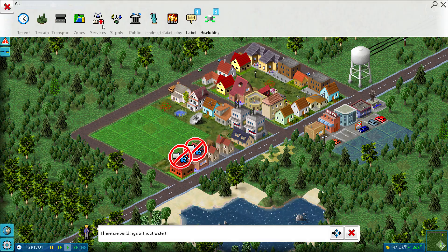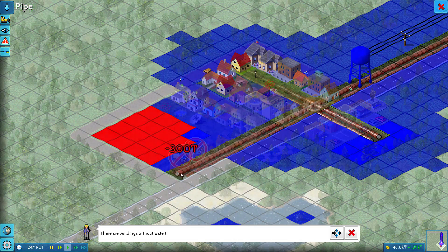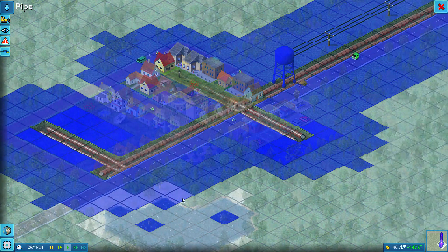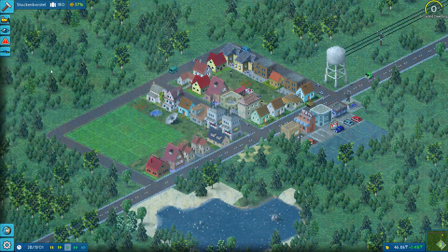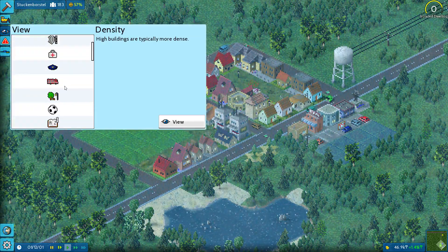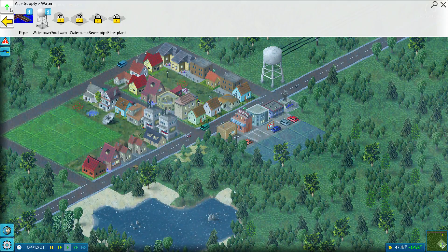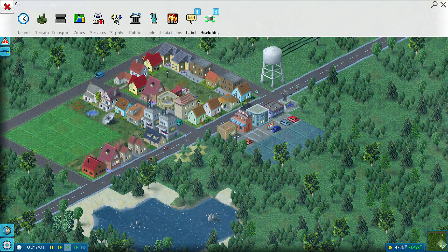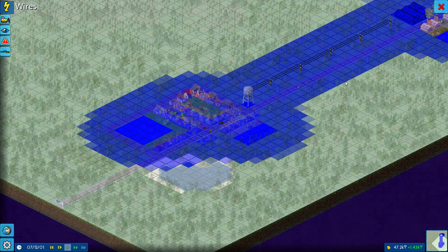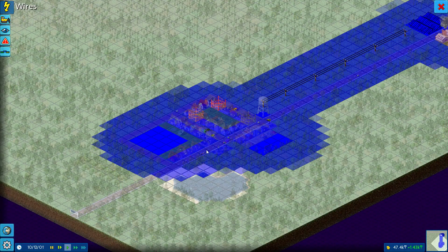Our new stuff probably has no water. So we'll go to supply, water, pipes, and click from here to here, extending the pipes. I actually wanted to see how power worked — let me check the build menu for power. Going to supply, energy, and look at the wires — they have a big area effect, which I think all the old games used to have.